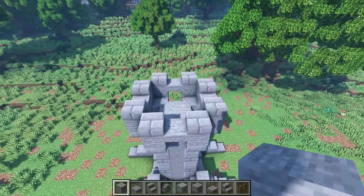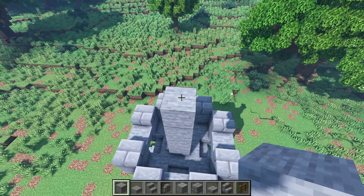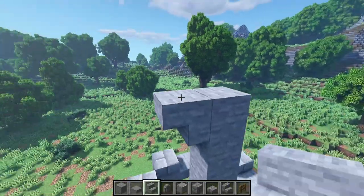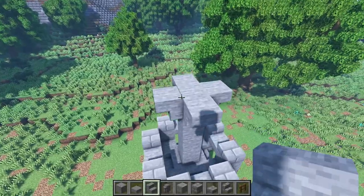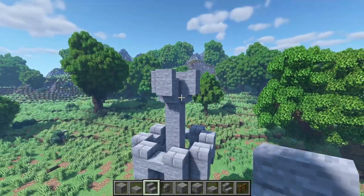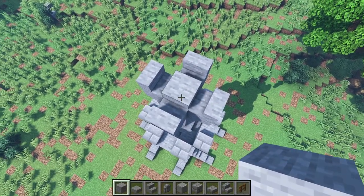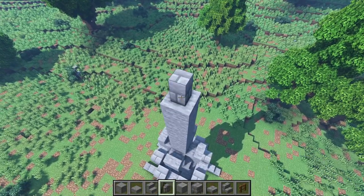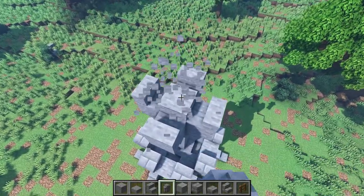Now let's get some stones and place one, two, three, four, five like that. Then get some stone stairs — place upside downs on each side, and then normal placed stairs on top of the upside down stairs. Then stones again: one, two, three, four, five, six. Then get some stone brick walls and place one and two just like that, and then break these placeholder blocks.